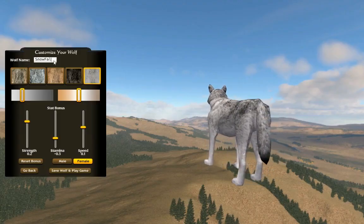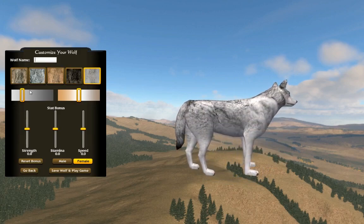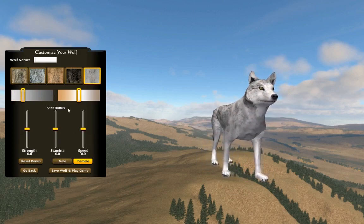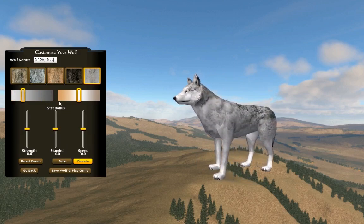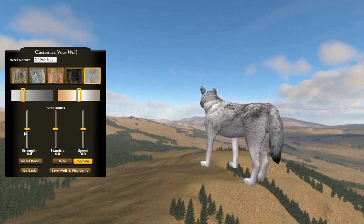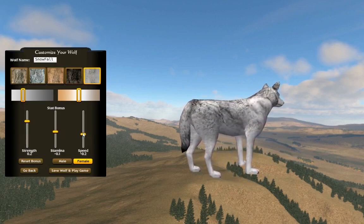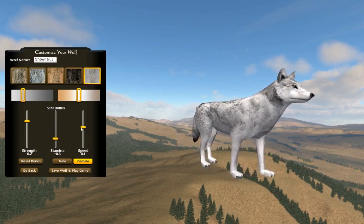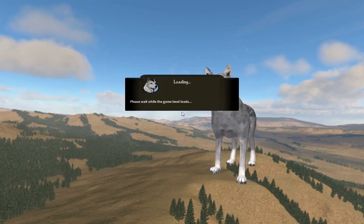I've recorded this a couple times, I'm not going to lie, but I didn't really like anything about it. So we're going to try this again — I didn't actually get anything done. We are going to be a female wolf, and we're going to name her Snowfall because I like that name. Snowflake wouldn't fit. I want her to be the color of snow, relatively strong, and relatively fast.